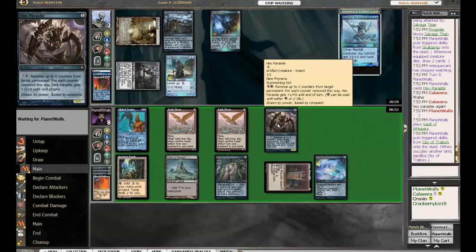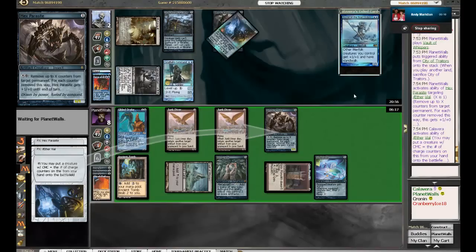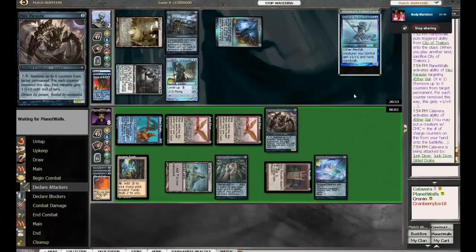A Hex Parasite — removing counters from Coral Helm Commander. That is sweet — or also from Aether Vial. All right, so we've got a Hex Parasite that can remove counters from both Coral Helm Commander and Aether Vial. Wow. So he forces his hand on the Aether Vial. Pretty sweet. And did Calavera have nothing? Guess not — you tap the Aether Vial, but that's game.